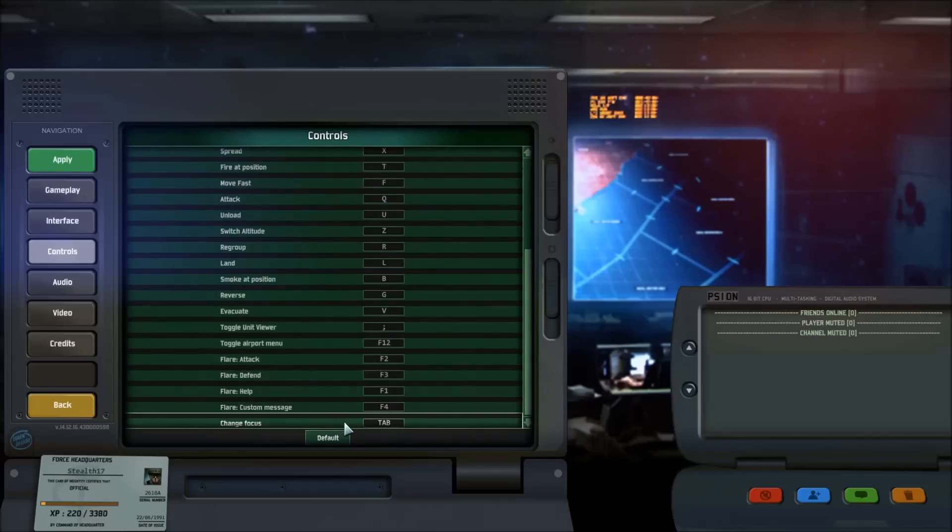Change focus is the Tab key — it changes focus from one unit to another. I never use this one. Then there's one key that is not listed: Shift. The Shift key allows you to queue orders. With queuing orders you can give your forces a series of commands — for example, a reconnaissance helicopter patrolling over the front line. It's not a continuous patrol command; it's queuing orders so each executes in sequence without your intervention.